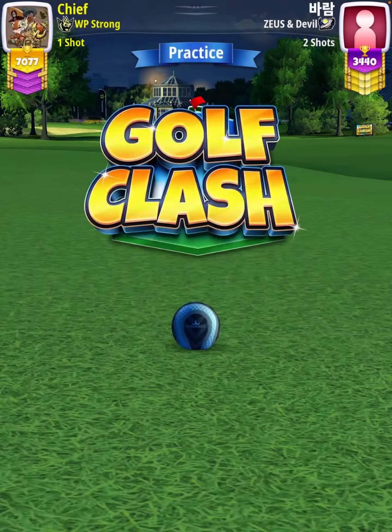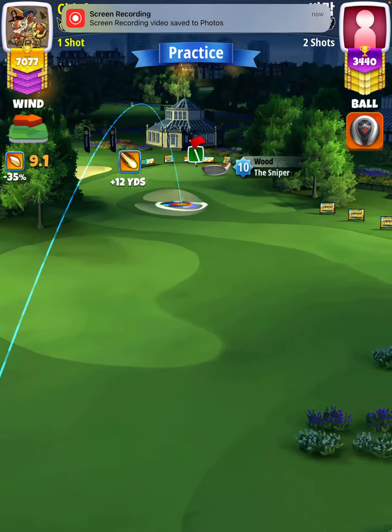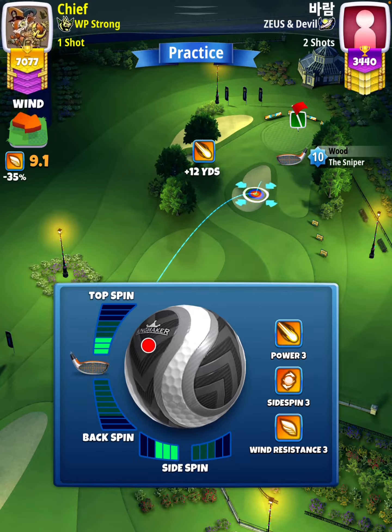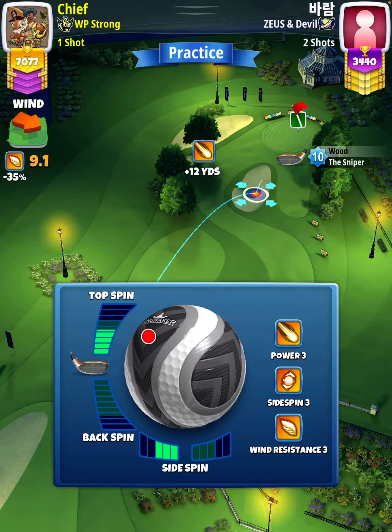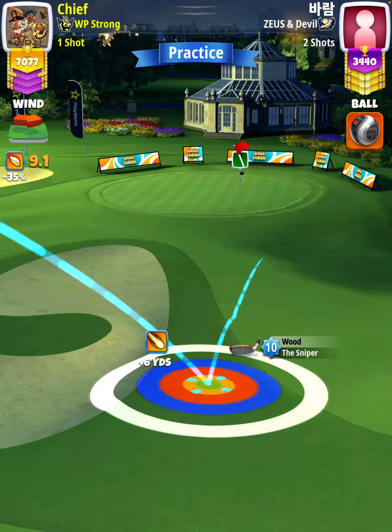For our approach shot, we're going to use a Sniper level nine and above. I'm going to start off by applying 4.5 topspin with three left spin. Then I'm going to place my blue ring so it's touching both the bunker and the fairway. This is where we're going to do our plus yardage check to determine our adjustment.